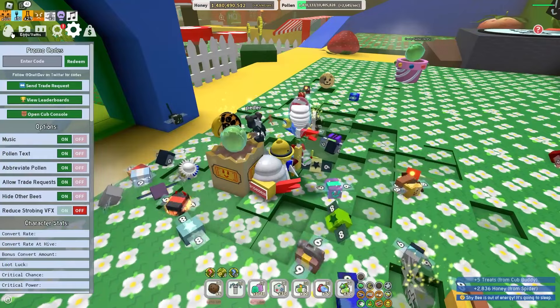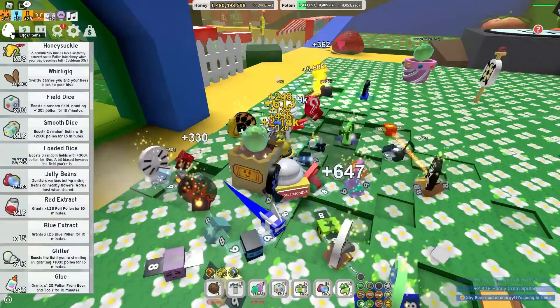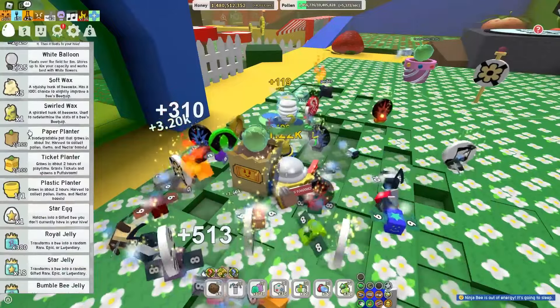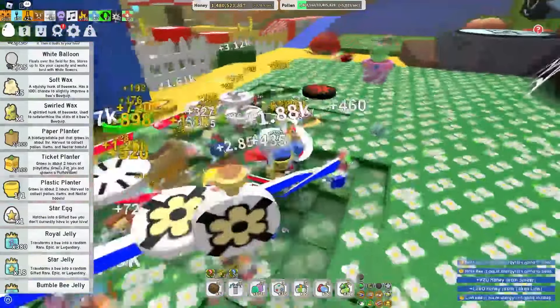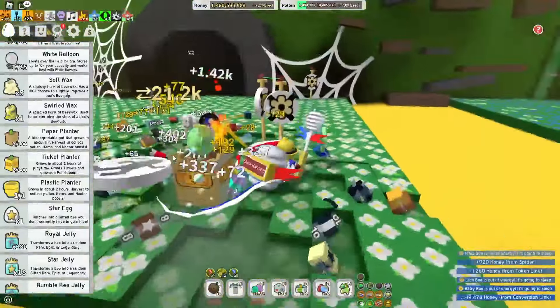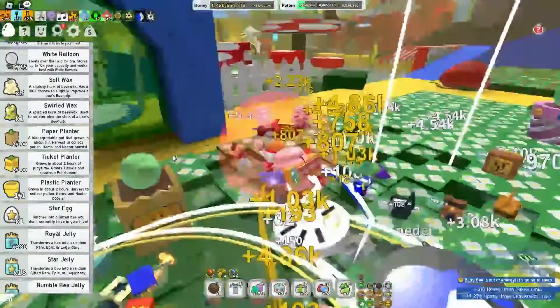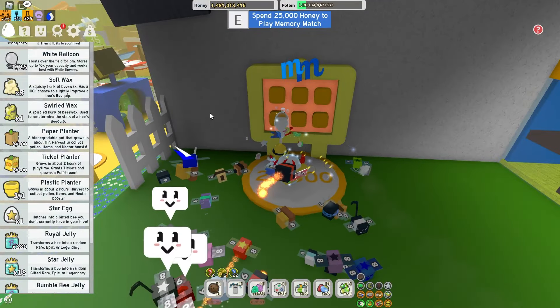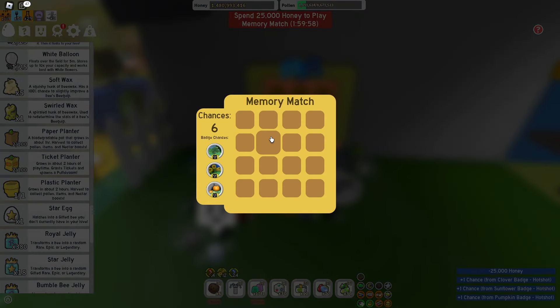The next stop is ticket planters, which you can find in the eggs and items section. Ticket planters take about two hours of play time to grow and then spawn mushrooms. If you have them, use them because you're going to get tickets way faster.